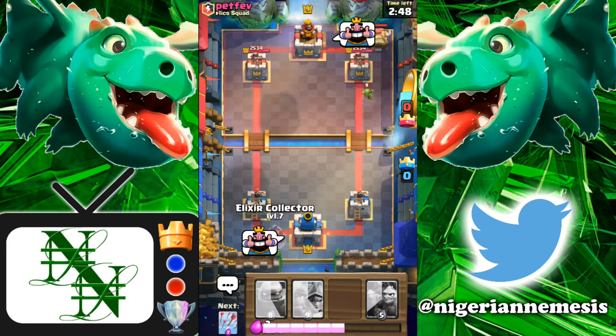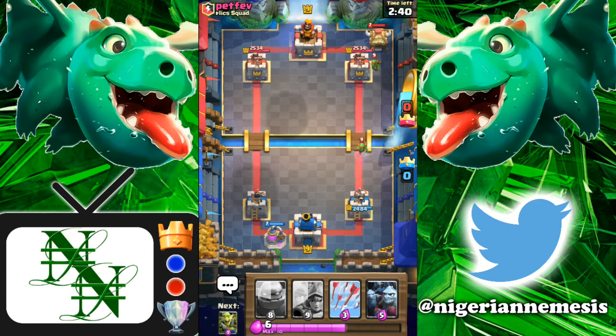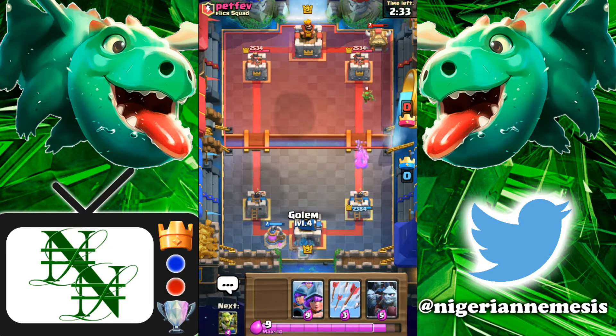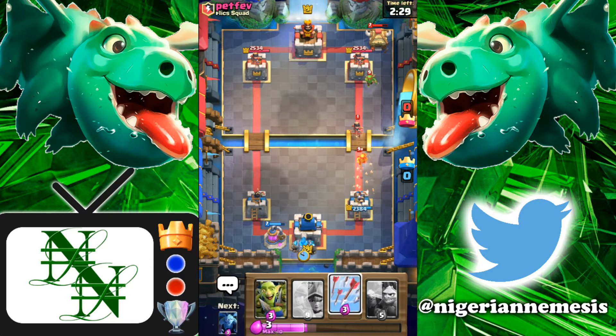I'm thinking we're gonna start this game off very slowly with the elixir collectors and counter-attack nicely. Once we get our golem down and have an elixir lead with the Three Musketeers it's gonna be absolutely insane. So here we go — we're gonna start with our elixir collector in the back left since his goblin hut is there on the right side. We're gonna get ready and go with the golem here in the back middle. Now we're in business.